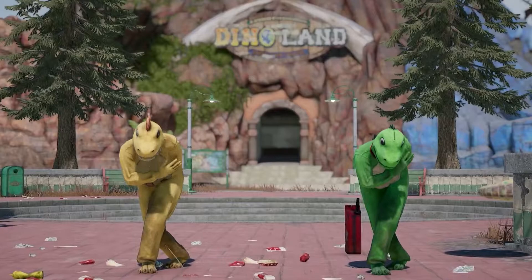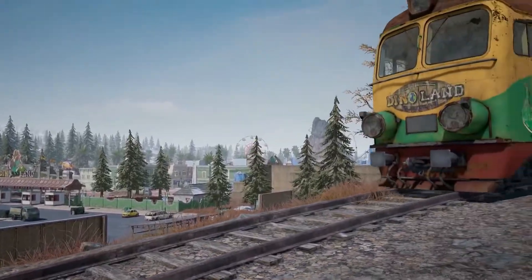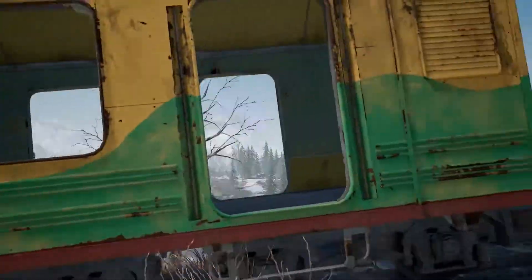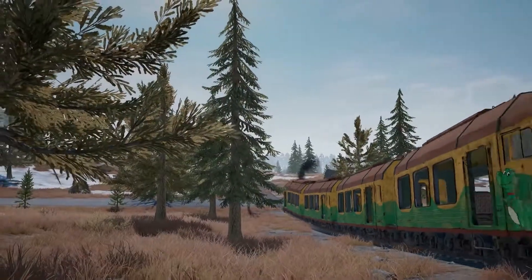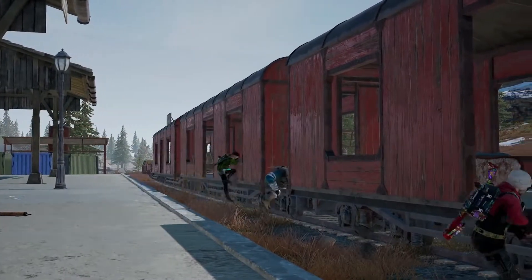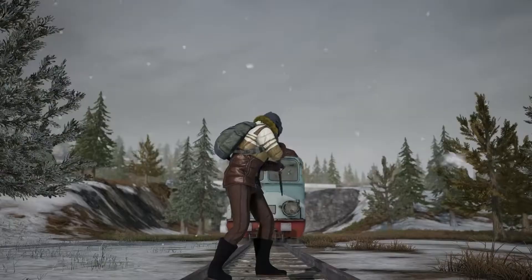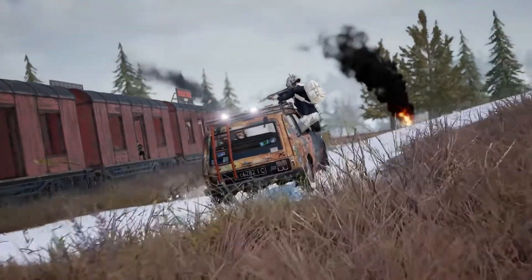Make Dino Land your first stop on Vikendi — Alex and friends can't wait for you to drop by. Catch a ride to Dino Land or several other areas using Vikendi's new railway system. Hop one of nine new trains at one of twelve different stations around the island and travel the land in style.